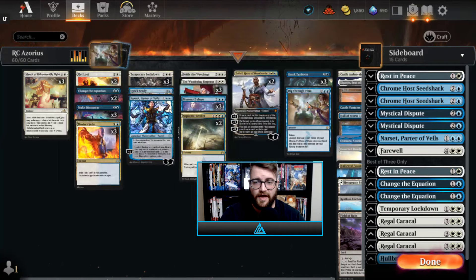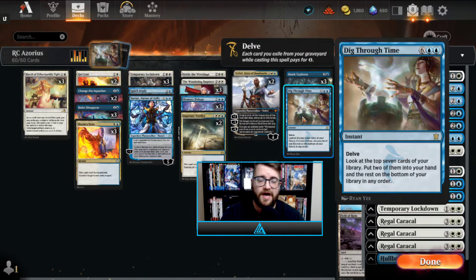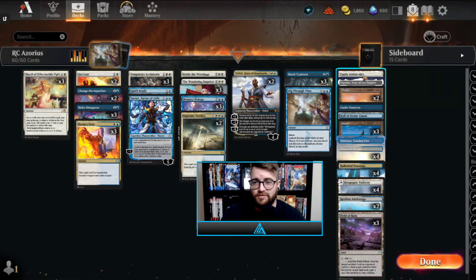Next up we have three Shark Typhoons — very good against many different decks, you could even play four and I could understand that. Then we have Dig Through Time — one of the newer cards on the client and in the Explorer format. Obviously this has been available in Pioneer for quite some time, but it's brand new to Magic Arena. Delve is busted, this card is sweet. You don't really want to play more than one though.